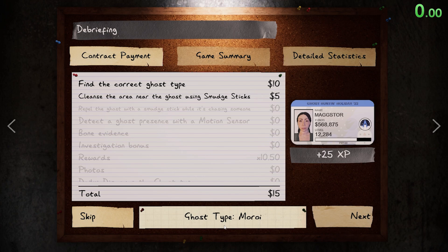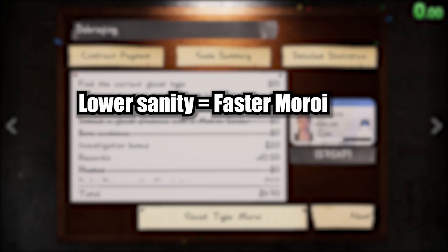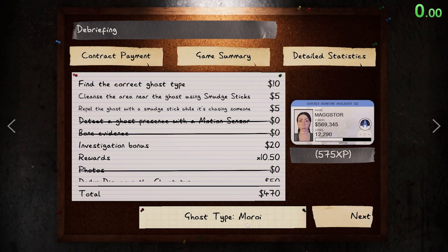The ghost was indeed a Moroi. The reason this ghost was a Moroi is: first off, we were playing at zero sanity. The way the Moroi works is that the lower your sanity, the faster and more aggressive the Moroi is going to be. So because we're playing at zero sanity, the Moroi is going to start out — without any line of sight, when it doesn't see you — it's gonna be very fast.